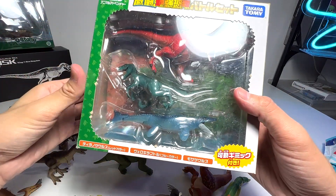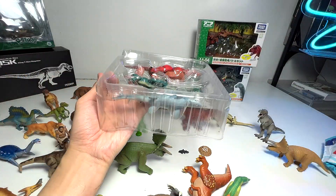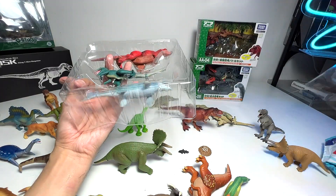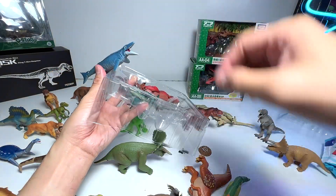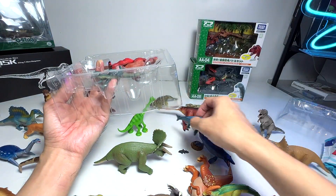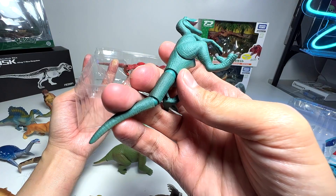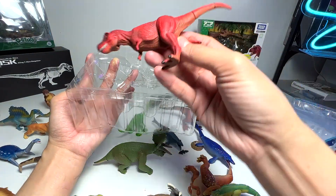Let's open this — this set is slightly newer. It comes with a Mosasaurus. This Mosasaurus is actually different from the previous one — as you can see this one is much thicker in size while this one is slimmer. And a very beautiful Velociraptor. Let me clean this up as well. And a red T-Rex.